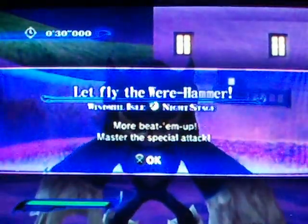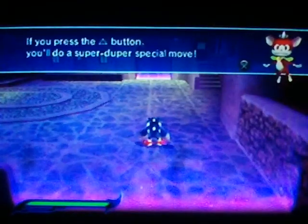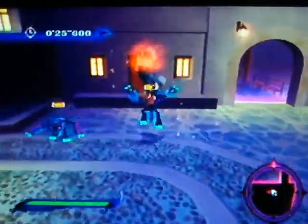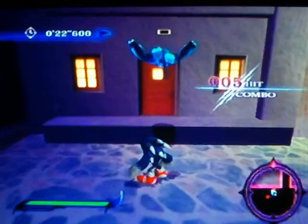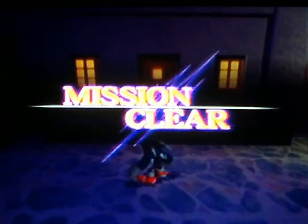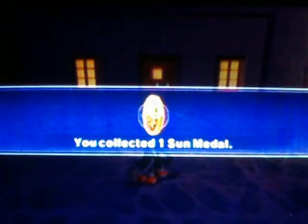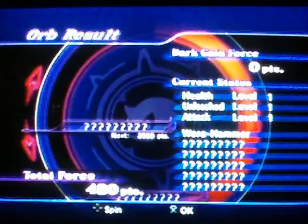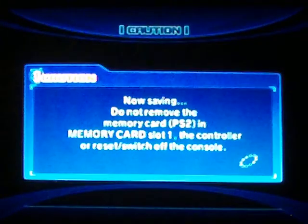Oh yeah, special attack - triangle - that I never use. I rarely ever use this attack. You can just knock them off and smack them in the face. It gets more useful later on because you can use it in a combo - like press square three times and then press triangle and do this crazy earthquake move, which is pretty useful. But other than that I never just press triangle and use that special move by itself - it's kind of useless.